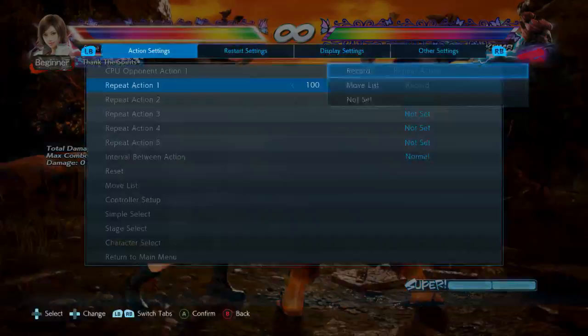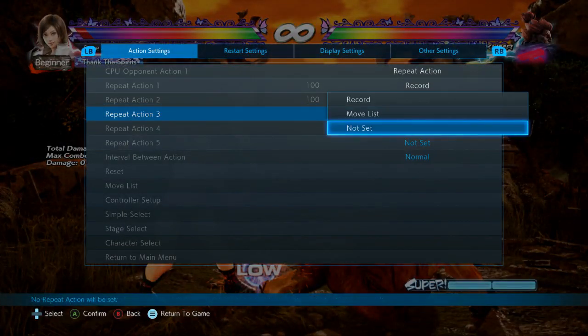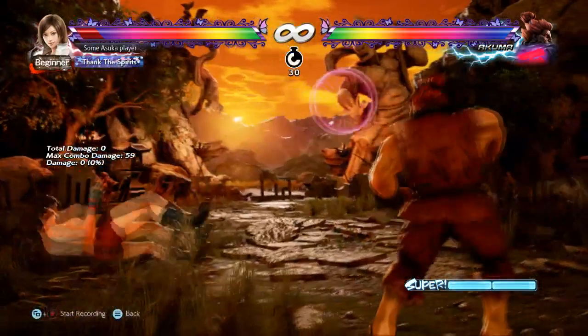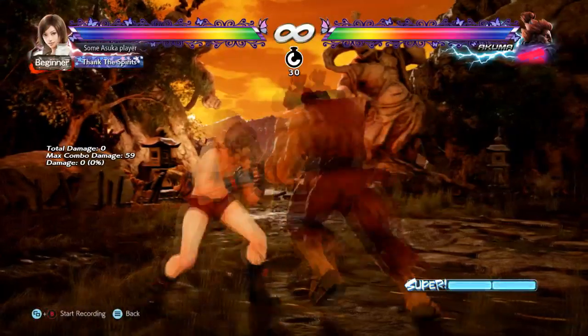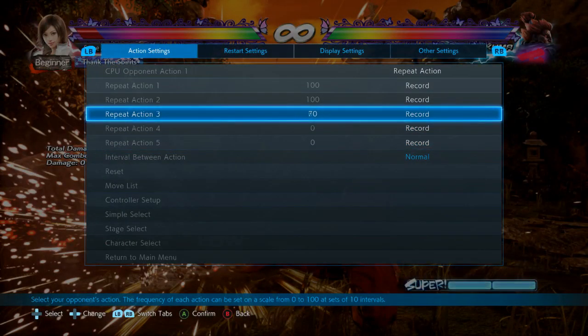So the tracking options to be aware of are: jab into down-forward 1, jab into 3, jab into forward 4, jab into forward 1+2 (the mid), and jab into sweep. These are common enough options at neutral that you need to account for.